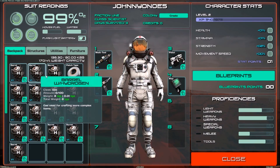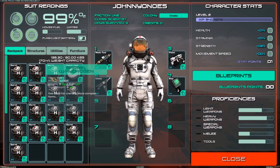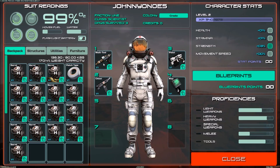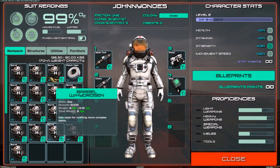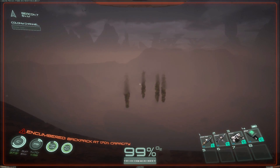I've got 16 barrels in my inventory right now. I'm at about 170% weight. Strength doesn't seem to add to that at all, so adding to your strength really doesn't do anything. This number kind of corresponds with the amount of inventory space you have in version 0.915.